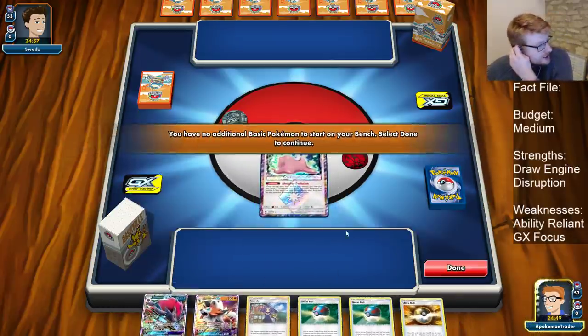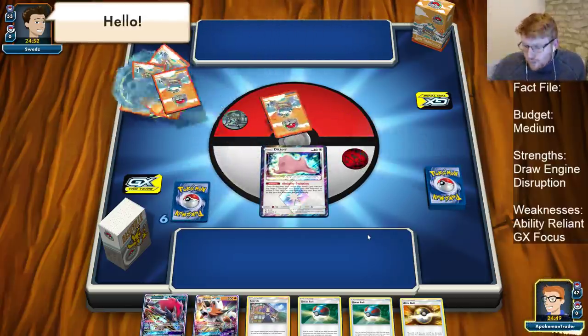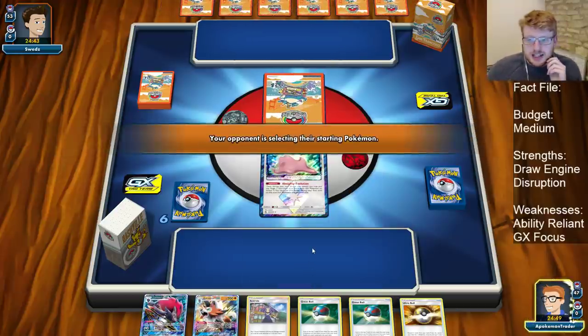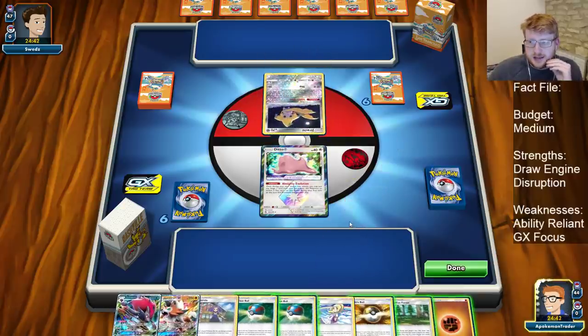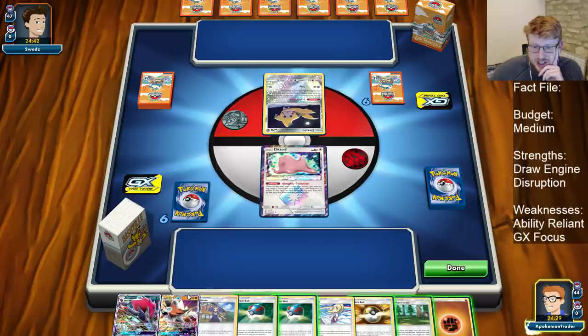We have a Ditto start — good thing we play all this ball search, otherwise the hand would be pretty embarrassing. We get to go first here, and we're up against Charizard. Charizard is an interesting deck — it likes to get itself down to 130 HP with its own ability, so trying to reuse our Kukuis is going to be good. They're Jirachi-based as well, so Muk is going to be a good card here. We have a nice Ultra Ball — I think Energy Lycanroc goes here for an early scout, drawing the Lillie for turn.